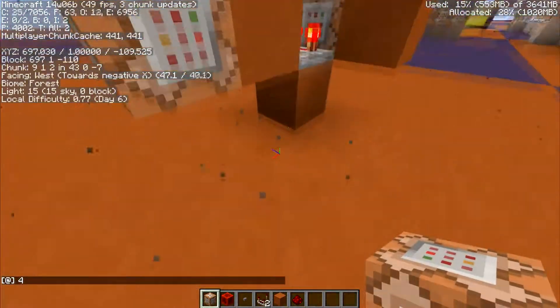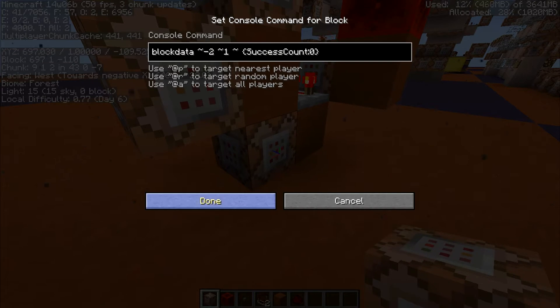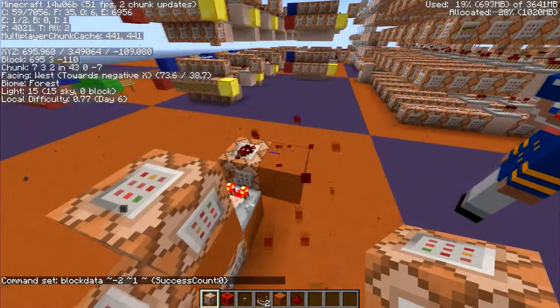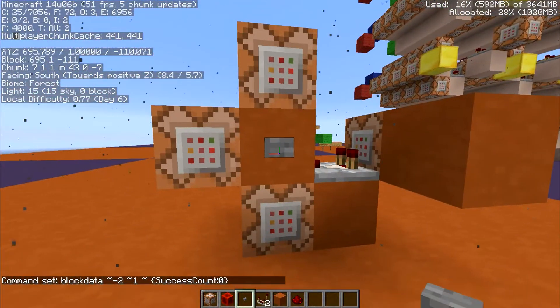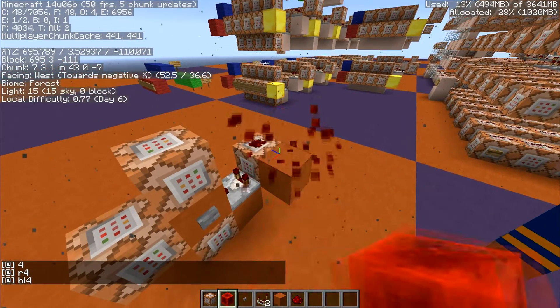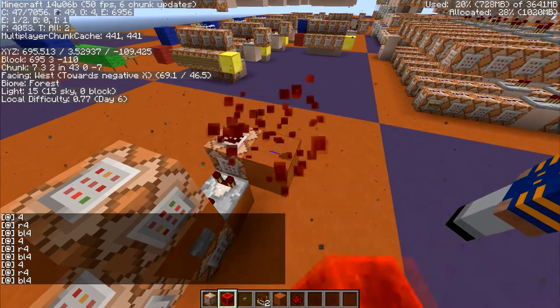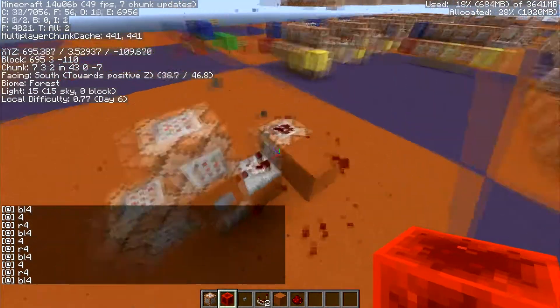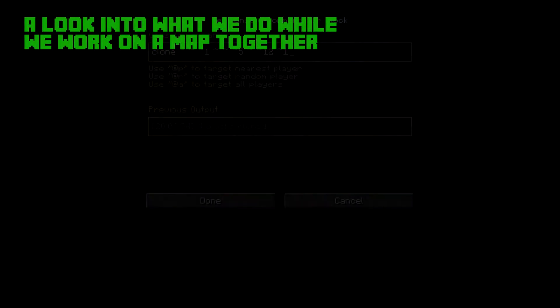That's a problem for us because we need to be able to use these multiple times. Texel elf told us about this — you can actually reset the success count for a block. So now it's not going to do anything until I reset the success count, and boom — works every time! Okay, I think that's all we had to do. We'll be back with some more videos here soon.